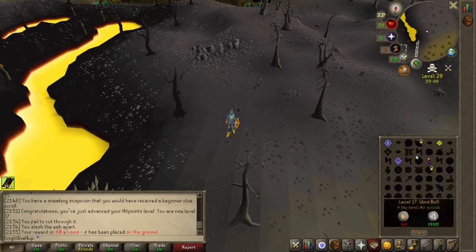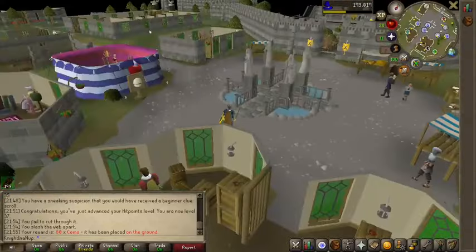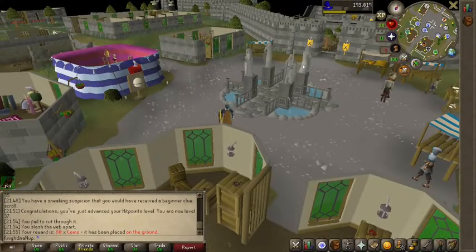It's completely useless to me. Now you can teleport on this tile — it's this tile right here. Use the Varrock teleport, and boom, we're back at the Grand Exchange.